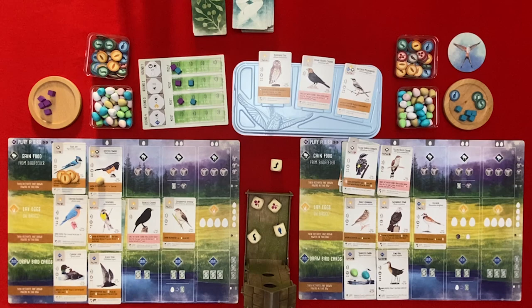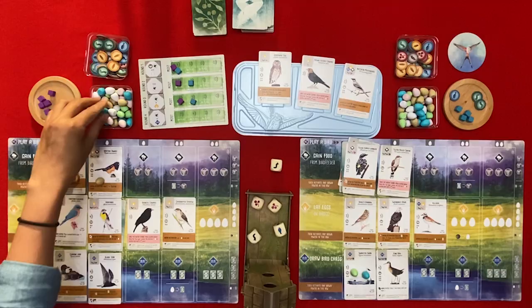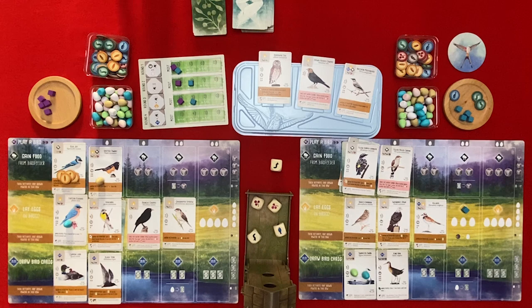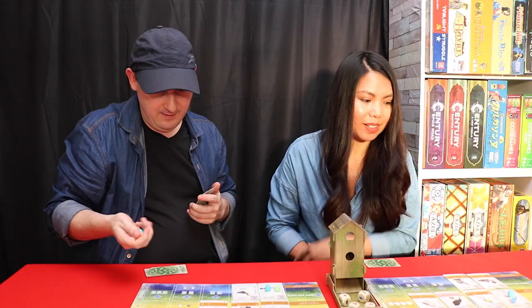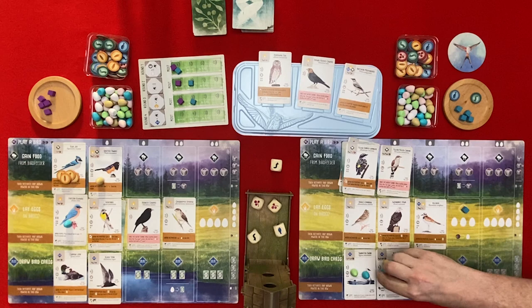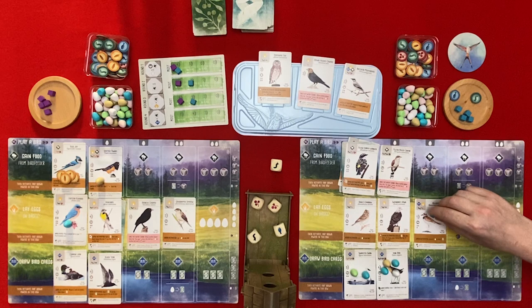It's my turn. I think I'm going to gain some eggs. I'll gain one and I can discard food to gain more - I'll get rid of an invertebrate and take four eggs: one, two, three, four. I got my bonus from the Grasshopper Sparrow. I'll put them on this bird because he can hold a load of eggs. Then the Killdeer activates - discard an egg to draw two cards. I'll draw this one and one from here.